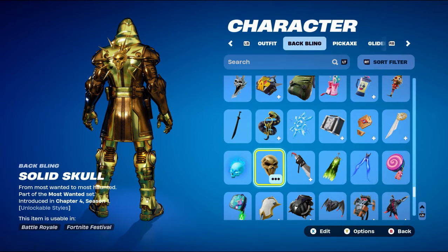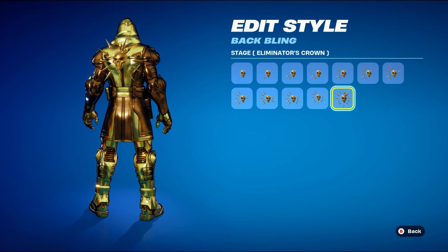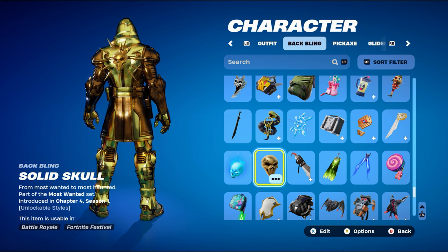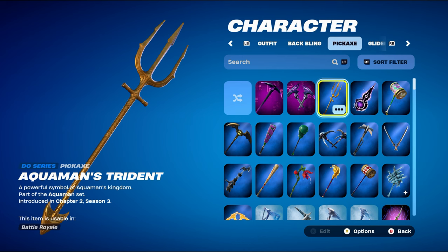The final combo for the gold foil style uses the Solid Skull back bling, part of the Most Wanted set from Chapter 4 Season 1. You could earn this back bling during the Most Wanted event by getting 100 eliminations and a Victory Royale. It has multiple stages based on eliminations. You can also use the Mystique Skull from Chapter 2 Season 4's battle pass. The pickaxe is Aquaman's Trident, a DC series pickaxe part of the Aquaman set from Chapter 2 Season 3's battle pass — Aquaman was the secret skin that season — used for the fully golden design.